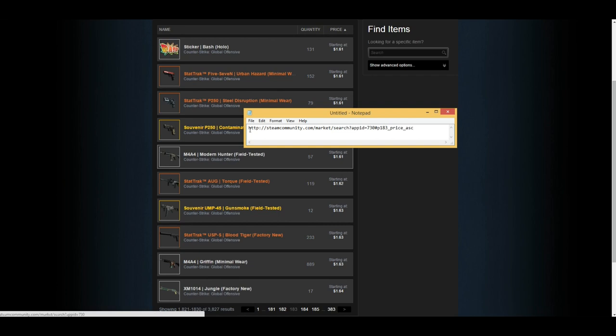Your URL for the market should look something like: steamcommunity.com/market/search?appid=730 plus other parameters. The part you want to pay attention to is 'p' — that'll be p=1 for page one. Generally around page 190 is about two dollars, and page 250 is around six or seven dollars. You can jump to specific pages using this method directly in the URL.